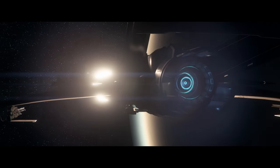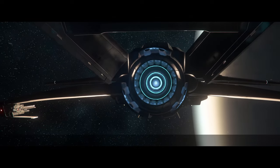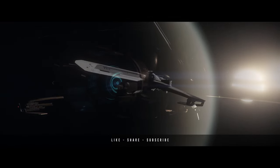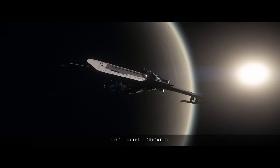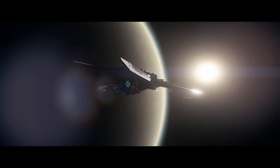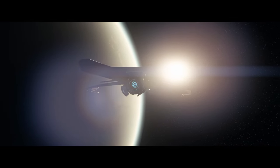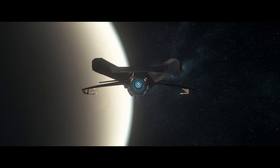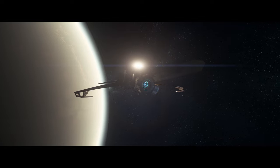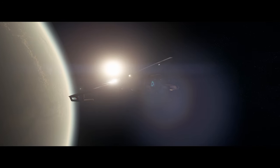Recently, CIG did release a sneak peek of a vehicle — just the front section of it, and it was kind of hard to see, but if you flipped it horizontally you could notice it was the wheel of a vehicle. The Pipeline Discord channel has discovered an Ursa Medevac found in text format in the game files — very interesting.